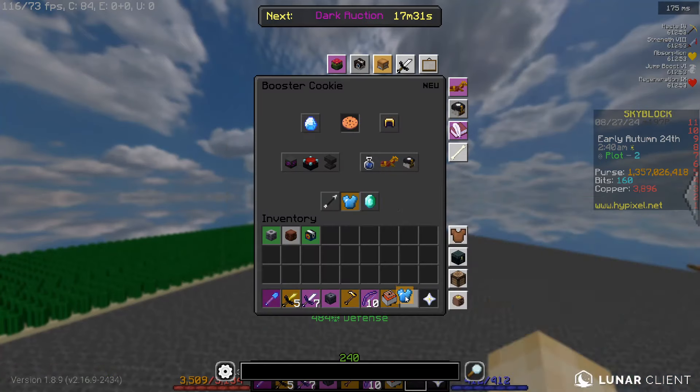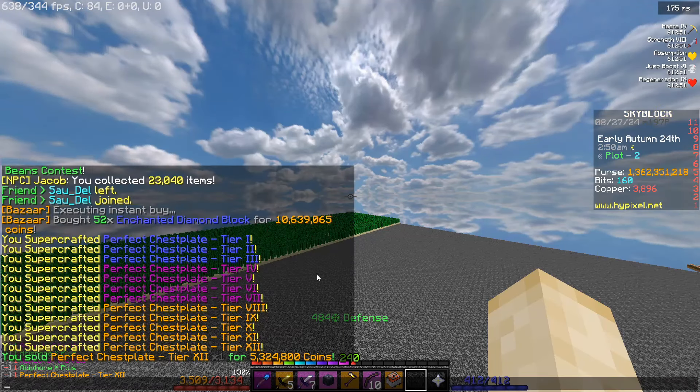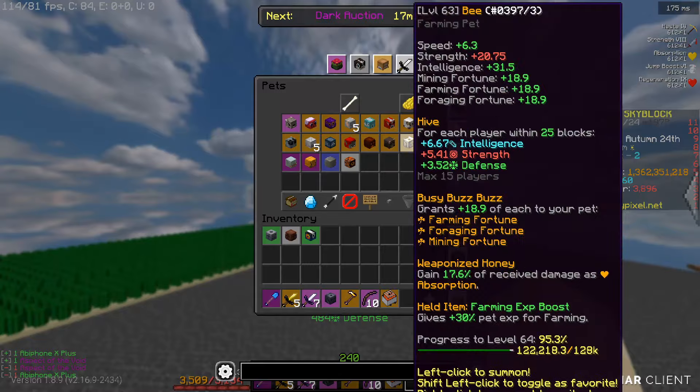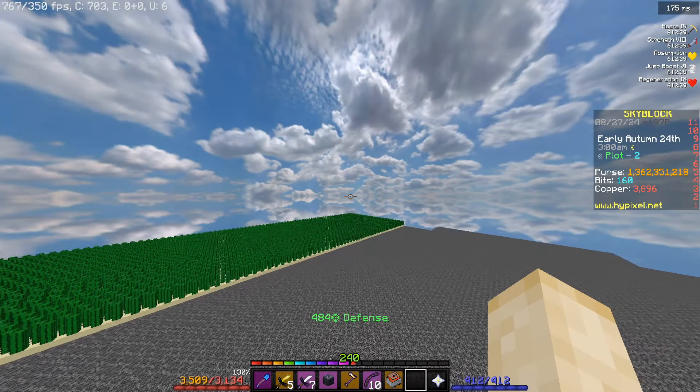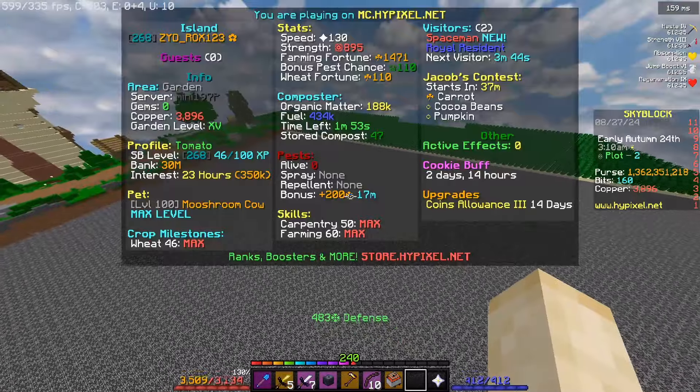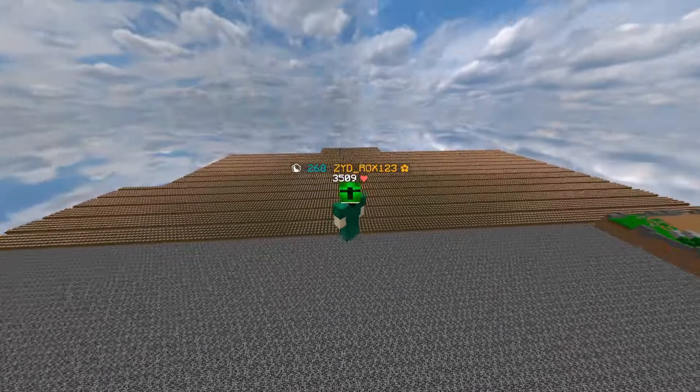They sell for 5.3 million to the NPC, meaning it's about exactly half of the cost we paid. So you get about half off just from that. And if you also level up a pet while doing it, you get pet XP which is worth a lot of coins — you could end up leveling quite a lot of pets and make quite a lot of coins.